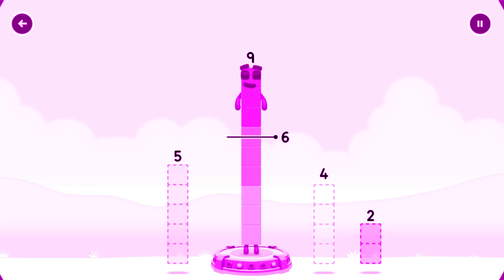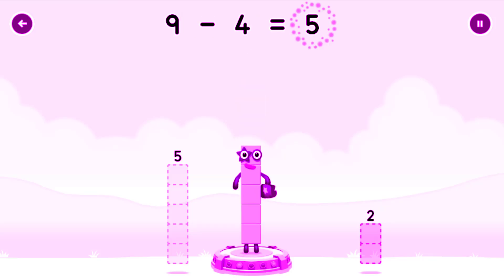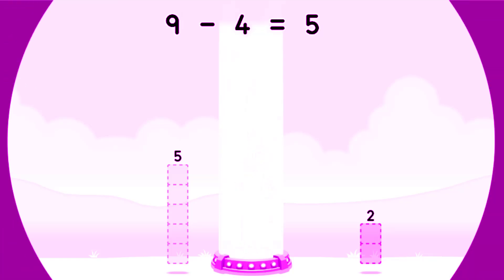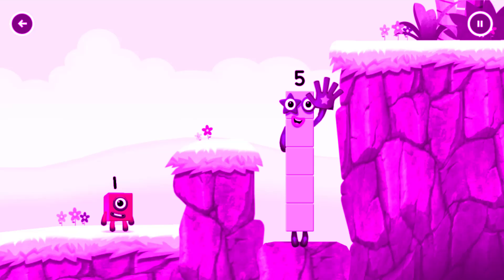Take number blocks away from 9 to leave 5. Drag an outline onto the middle to take number blocks away. Four! You cracked it — 9 minus 4 equals 5! Five! Yes! You got it!